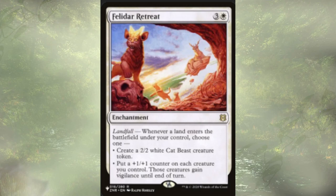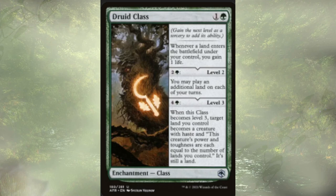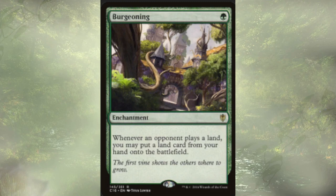Felidar Retreat is just good landfall — we're either creating 2/2 cats or passing out +1/+1 counters. Exploration lets us play an extra land on each turn, but it's not budget at around $12 to $20. Druid Class has landfall gain life, and we get to play extra lands each turn if we level it up. If we level it up once more, a target land we control becomes a creature with haste and power and toughness equal to the number of lands we control, but it remains a land. Burgeoning is also not budget at $25 to $35 — whenever an opponent plays a land, we also get to play a land from hand.